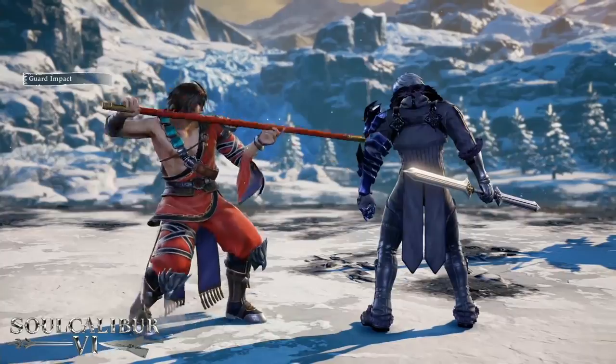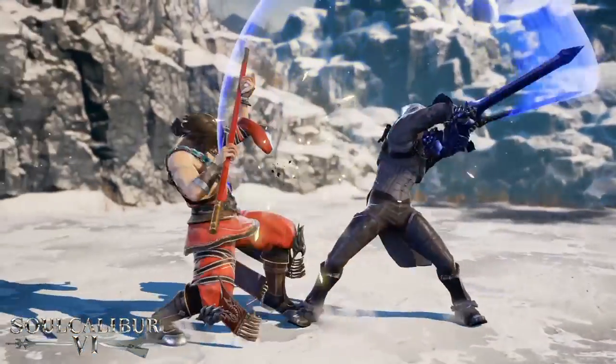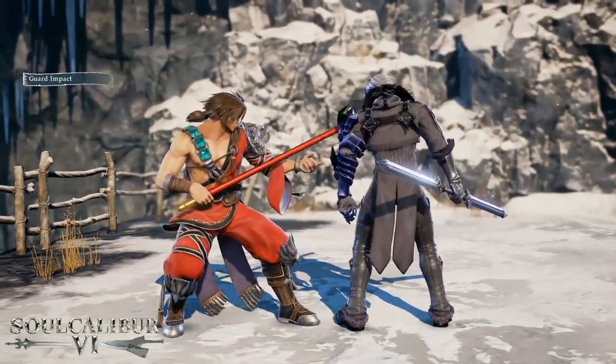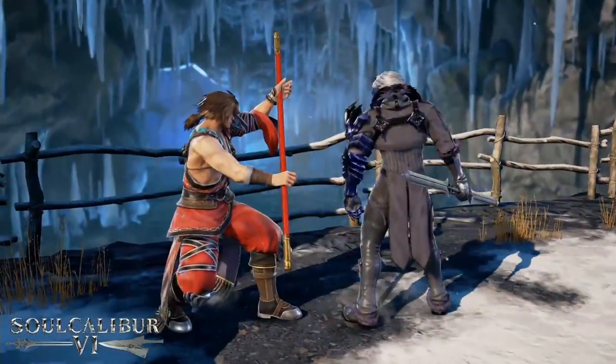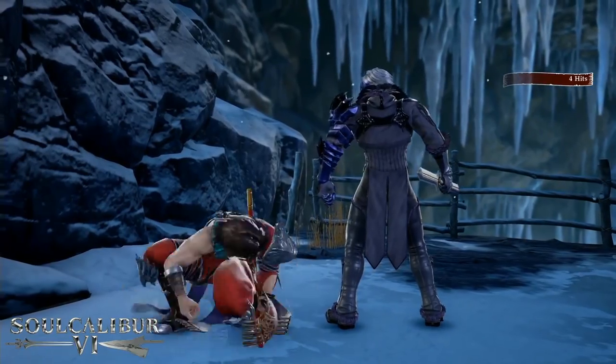One of the very important things to remember is it takes timing and it also takes proper spacing. Now going into the guard impact — the guard impact is actually an old mechanic that's been in the Soulcalibur series. It's a special move that allows you to repel your opponent's attack and leave them open to a counter. However, you need to make sure you time the move with your opponent's attack to land one effectively, otherwise you won't be able to deflect it.